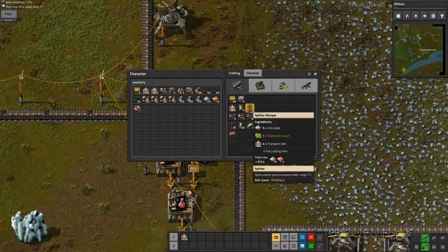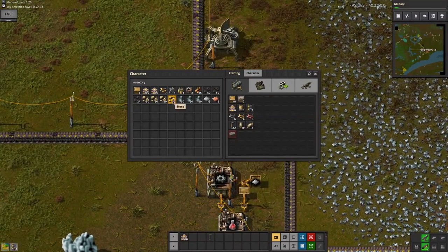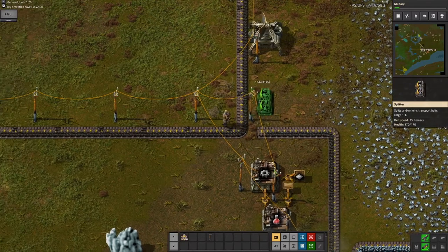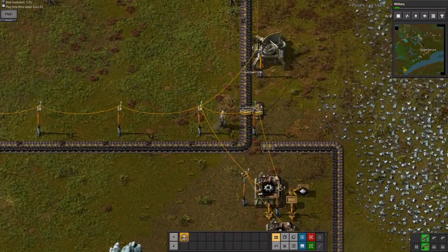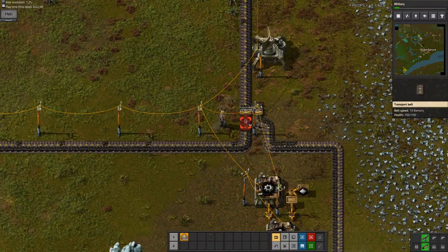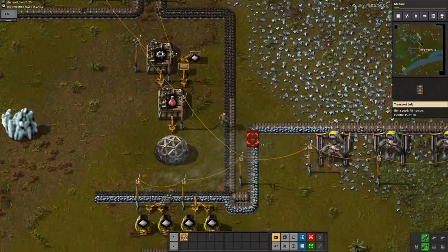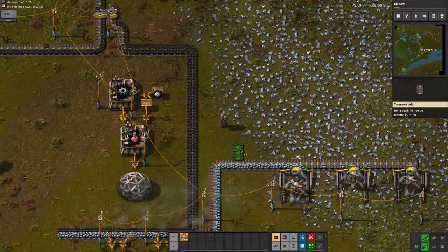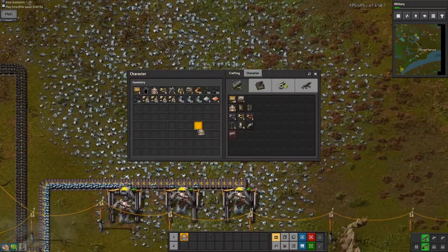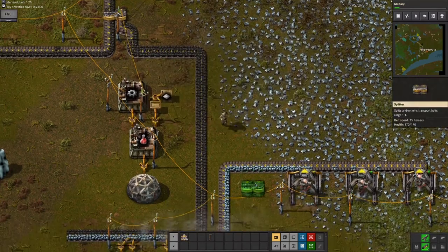Now I can craft splitters, which is huge. What a splitter does — instead of using an inserter like this — it will take the input and essentially distribute it halfway into the left side, halfway into the right side. This is extremely useful. I probably want to craft another splitter, even though that means I'm really running low on copper. But I have some inserters, so I should be fine.